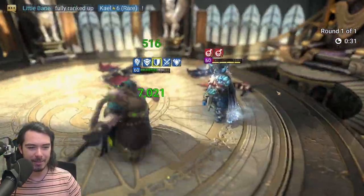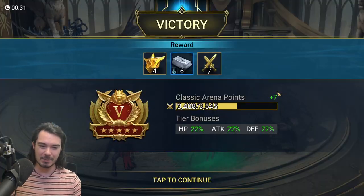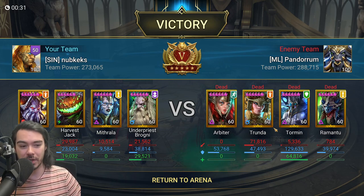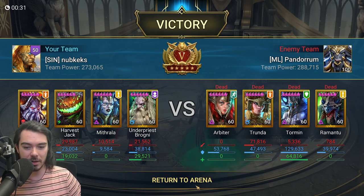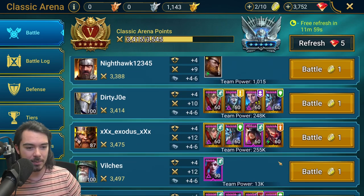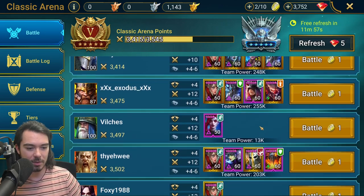We don't get the double hit because we didn't have any buffs on Tormund, but there we go — fantastic, we take them down. You can see that was a plus-one Trunda, after Romantu had come in and tried to strip us, and we were able to tank through. Pretty damn cool. This team doesn't have too much damage.